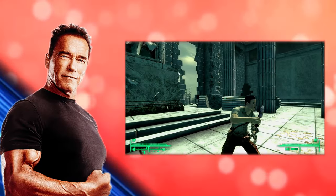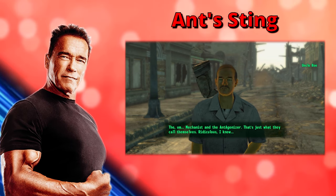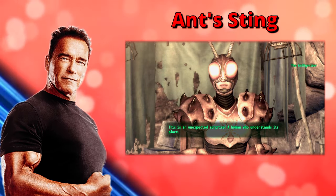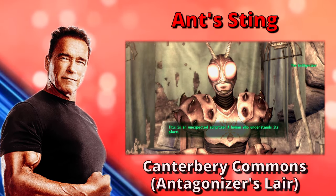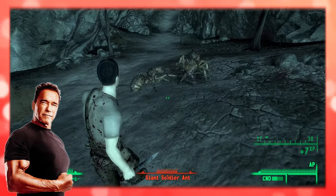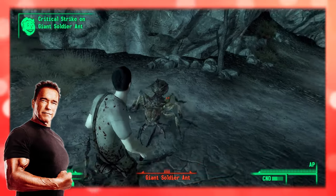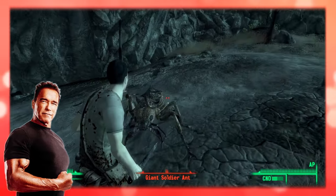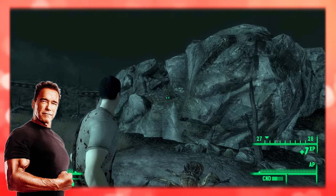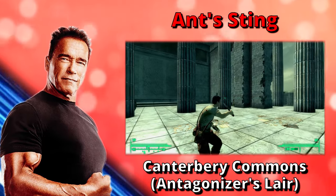Now for Ant Sting — it can be received when you complete the mission Superhuman Gambit. You must side with the Ant Agonizer and give her the Mechanist's costume for the weapon, and make your way to Canterbury Commons. Ant Sting poisons those injured by it, dealing an additional 4 damage every second for 10 seconds. Because poison damage stacks, rapidly hitting an opponent outside of VATS can increase Ant Sting's DPS to very high levels — after attacking 12 times within 4 seconds, its actual DPS rises to 90.